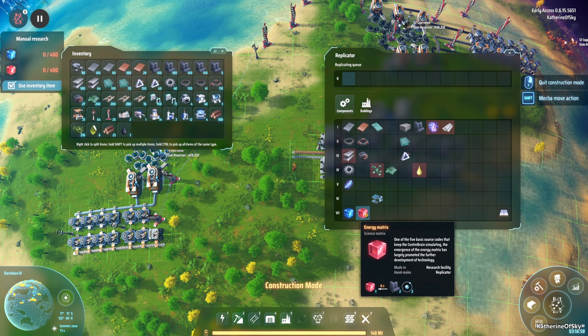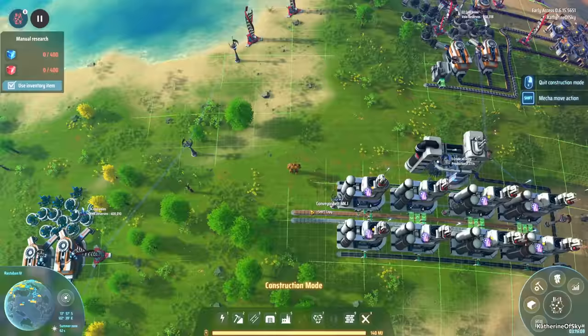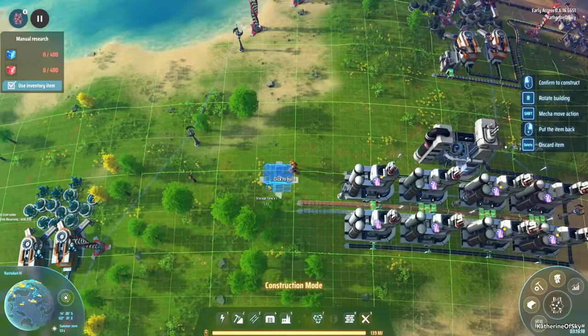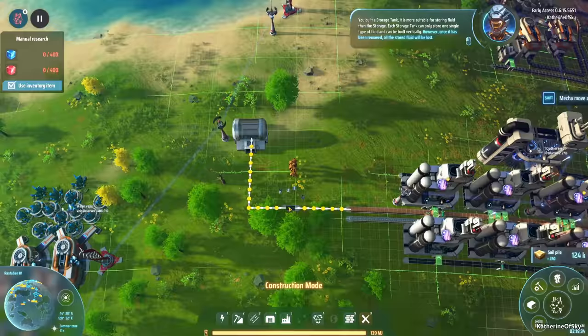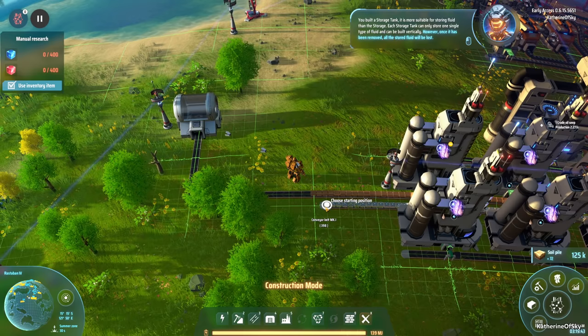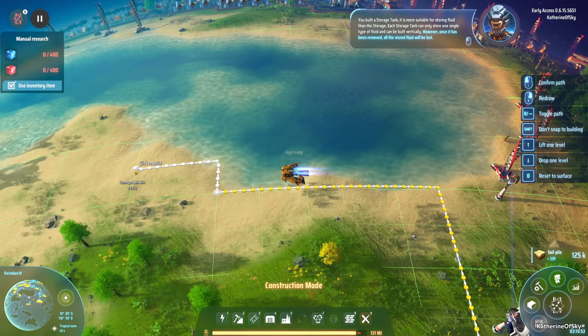We have our eight refineries — this is fantastic. For the red cubes we need graphite and hydrogen: two of each make one red cube. We're gonna have to do something with the petroleum, and I think the best thing for now is put it in a tank. I have a tank right here. I'll put it up above this just in case, then build the storage tank to hold the liquids — these can be stacked like all storage containers.